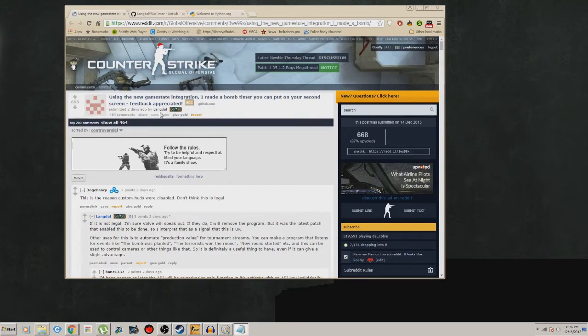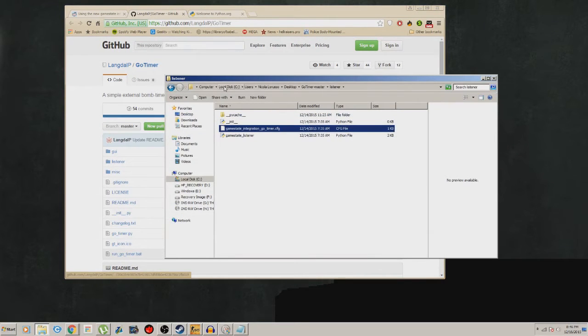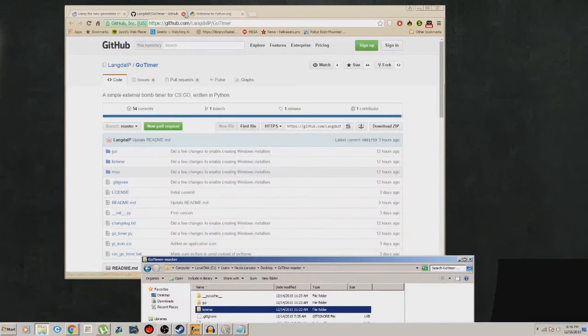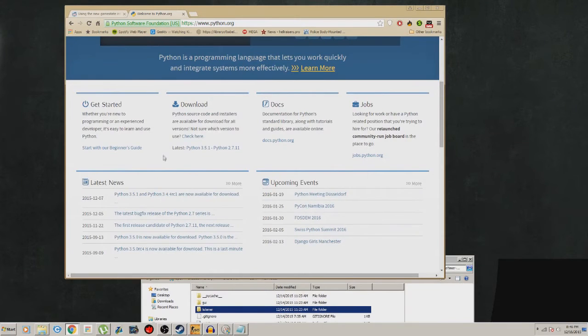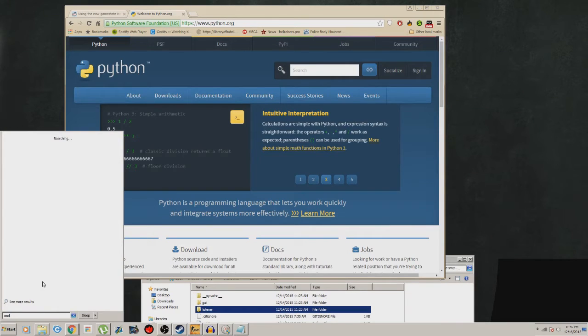It's a Python program. First, I'll leave a link to the Reddit post — you're going to want to click it, download the zip file. I already downloaded it and have the folder here. Once extracted, this is what you'll get. Next, you're going to want to install Python — he says you want version 3.5 and up.